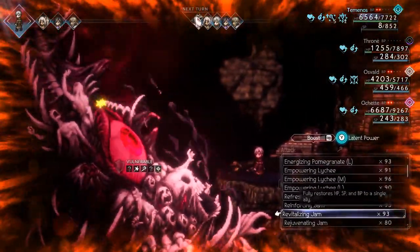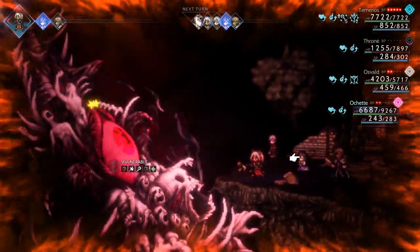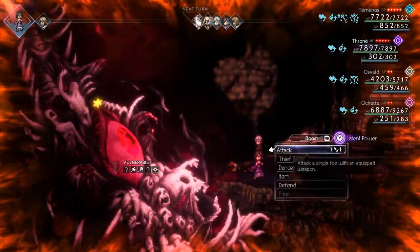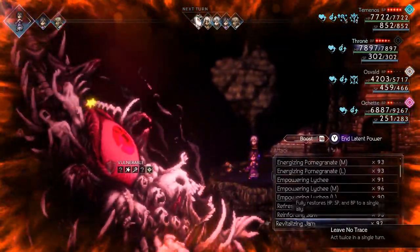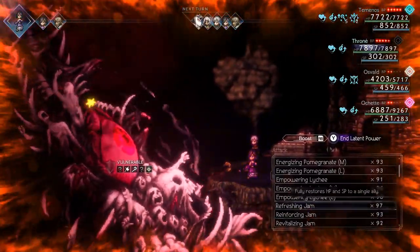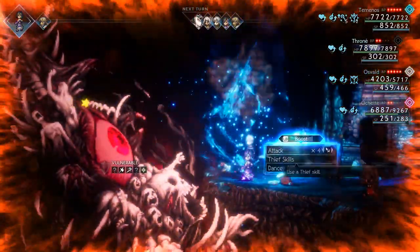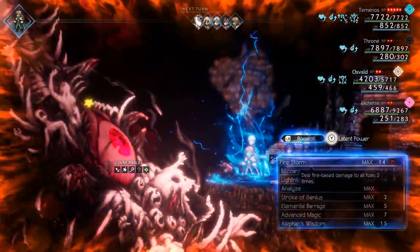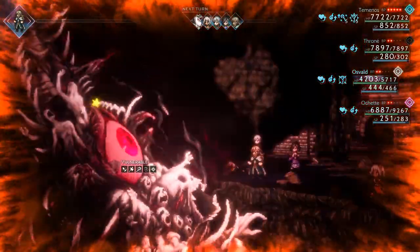We might as well use another Revitalizing Jam on ourselves, then use Ochette to give one to Throne — actually a Rejuvenating one to give her two turns. Lots of heavy item use in this fight. Now set up Osvald again with latent power, and use an Energizing Pomegranate to give him some BP. Then use Thief Skills and Aver's again to do some more damage, then re-buff Temenos so he has more intense spells for three more rounds — now he's got five turns of that.